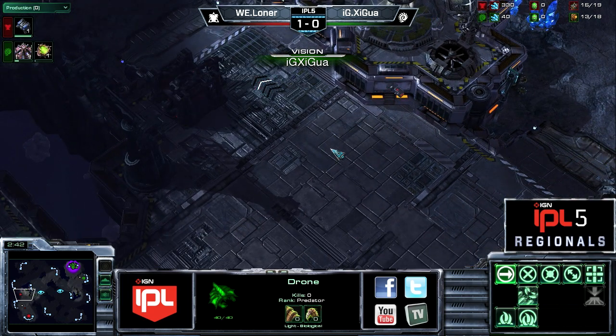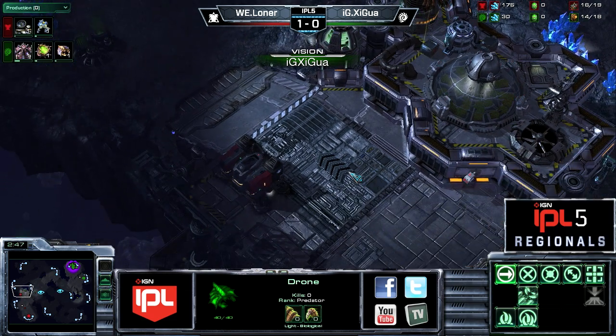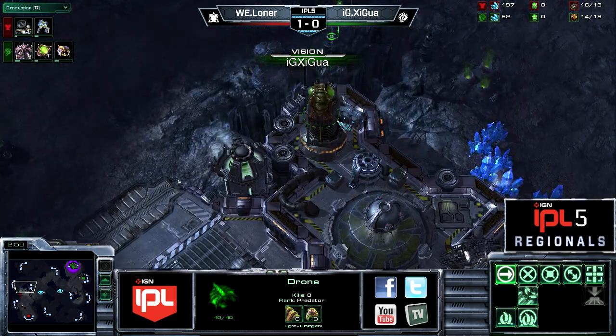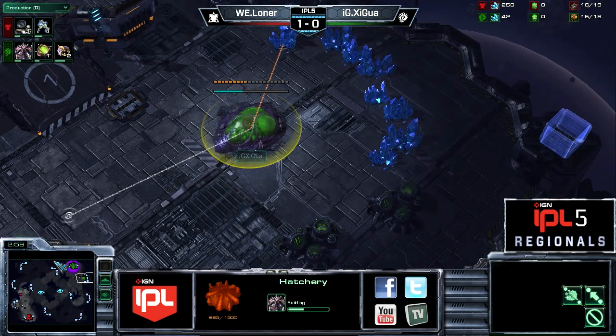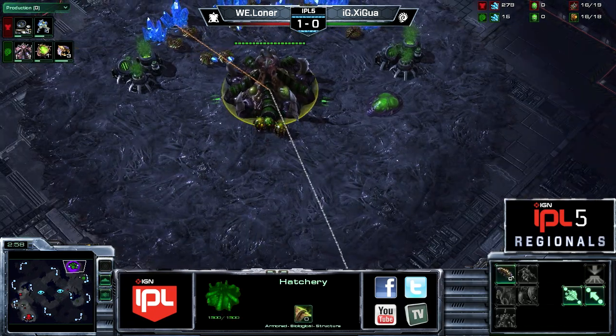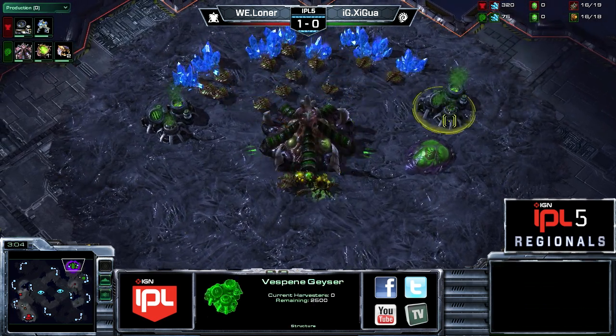He just barely didn't see it. He's using the Overlord now — it just suddenly popped into view. Shigua's Overlord getting the job done where the drone failed. That failure drone is going to come back and become something worthless now — it's probably going to become an assimilator.